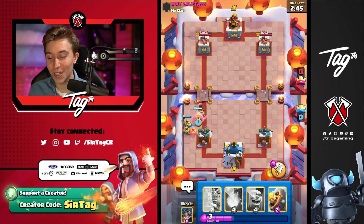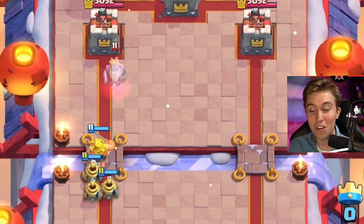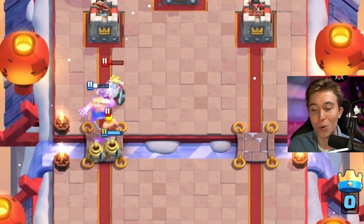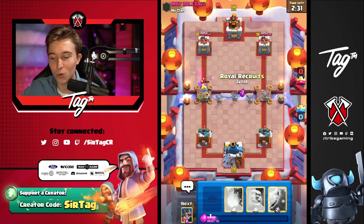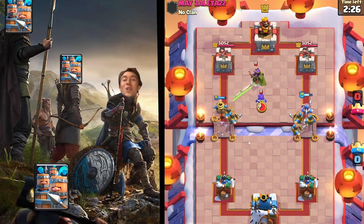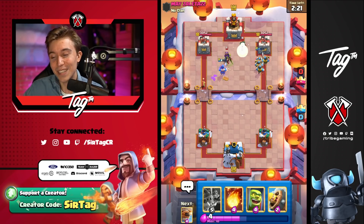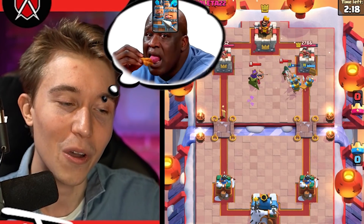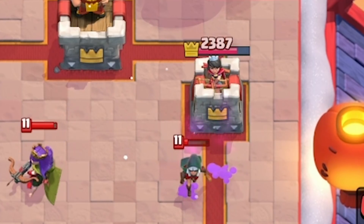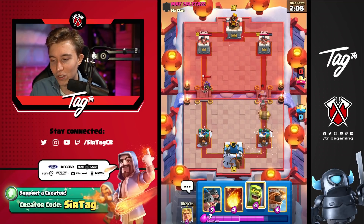Jumping into this one, this guy goes in for a Ram Rider. We're going to annihilate it so fast and furious with the Golden Knight and the Zappies. I love playing against Ram Rider decks because it means it's going to be a PEKKA deck, and there's no chance he has enough Elixir to accommodate both sides when the Royal Recruits come down. He's down a lot of Elixir, so I can even justifiably go for Recruits at the river. That's a thousand damage early on without spending that much.